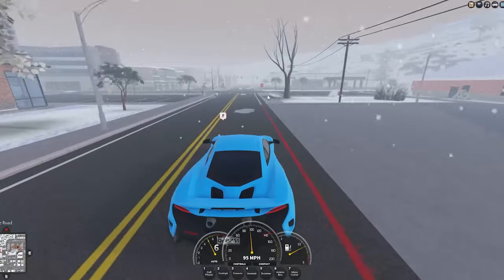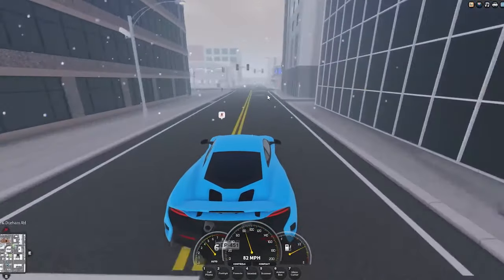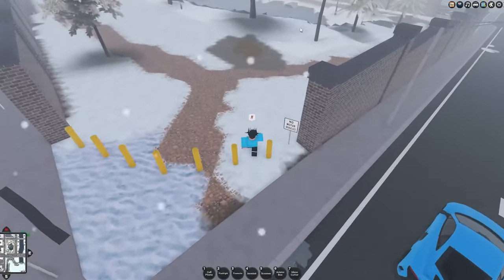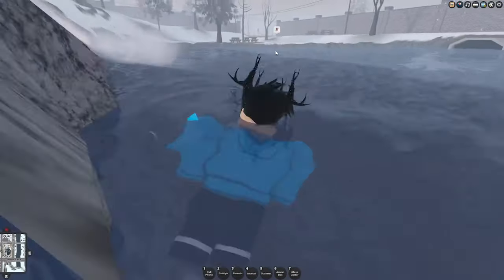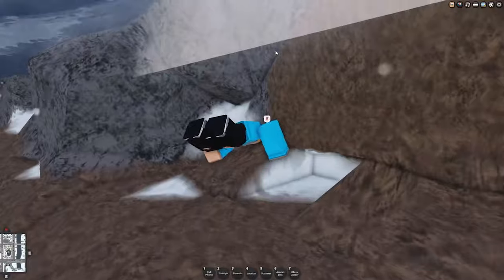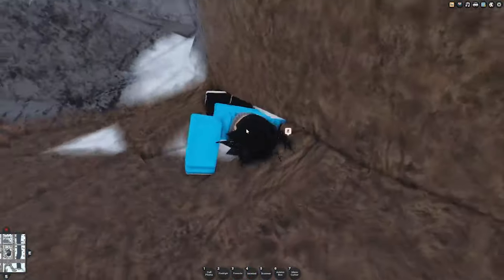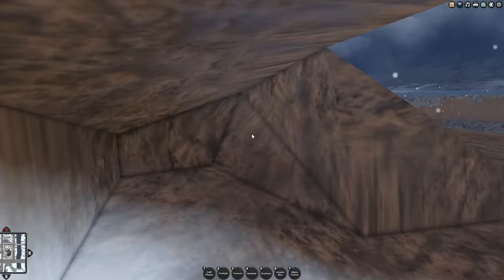The next hiding spot is over by the river or water. You can just hide in the river and swim away. Ditch your car, run over, and swim under the bridge — this won't work if the helicopter is on you, but if it's not, you can literally just run under here and hide in this little spot. It's like it was made to hide in. If you can wedge yourself into this little hiding spot it is really overpowered.